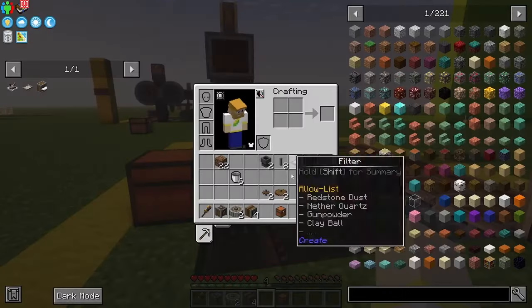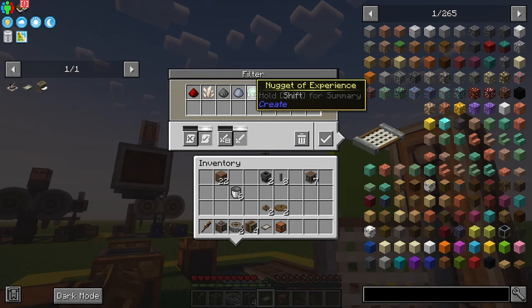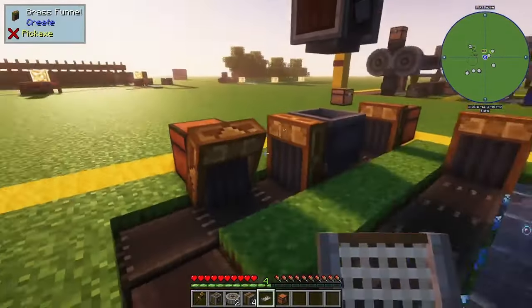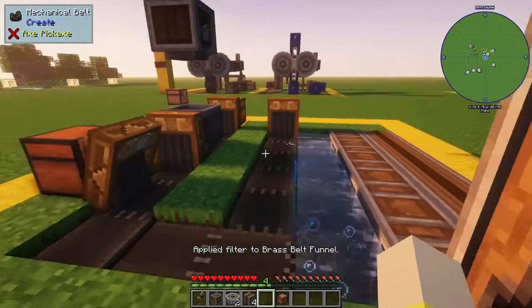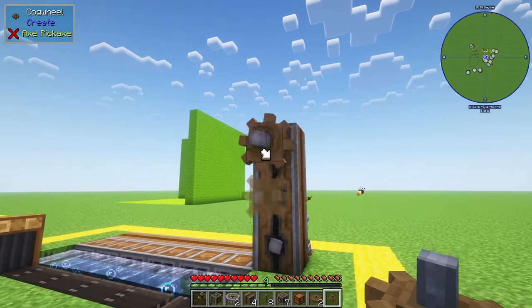Grab out a chest, place it right behind the funnel, and place a funnel on it. This is where you set your filter — set it to nugget of experience, clay ball, gunpowder, nether quartz, and redstone. These are all the extra items that you can get from washing your raw ores.